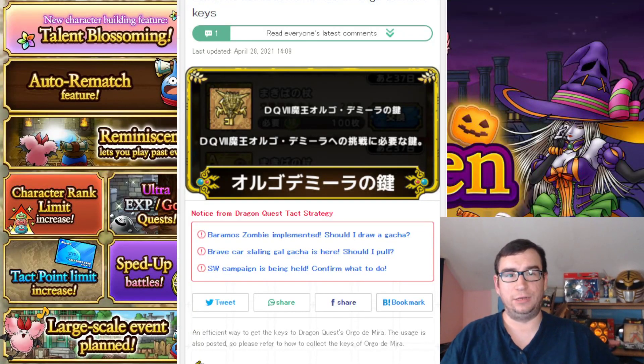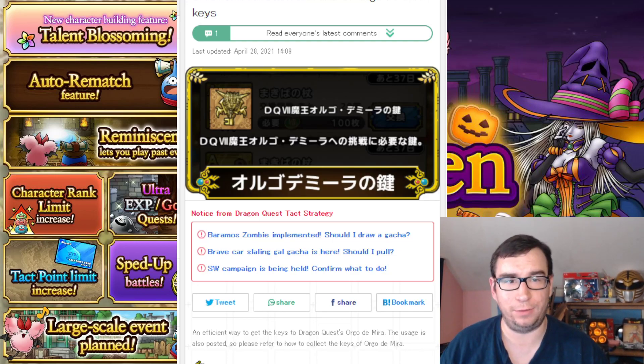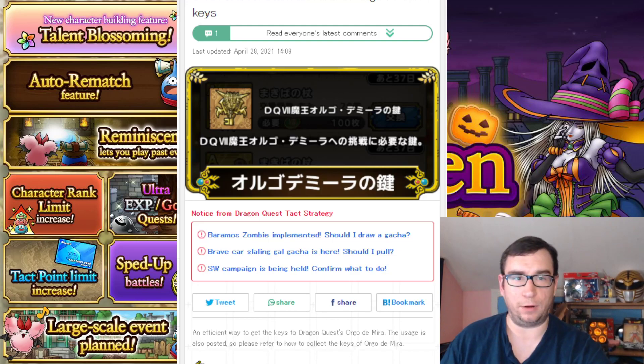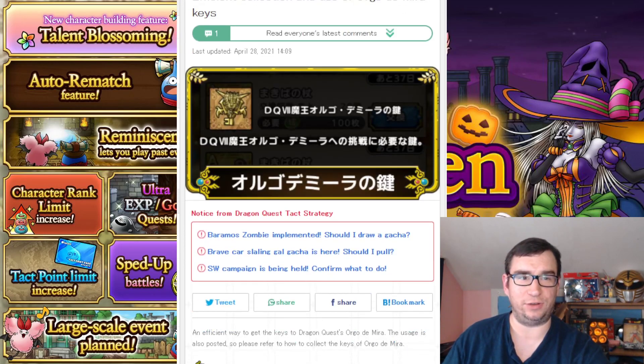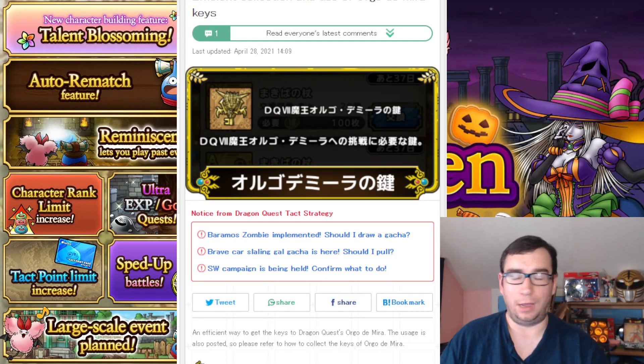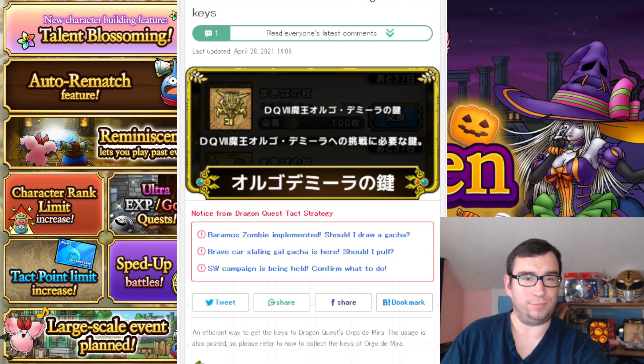What's up YouTube? Thanks for tuning back in. Chase Games here, and in this video we are going to check out the new super boss battle — the giant boss battle against Orgdemir. By the way, I just looked it up because I couldn't remember from playing Dragon Quest 7 — it's Orgo Demira in the translation, just Orgdemir in the localization. So not far off.